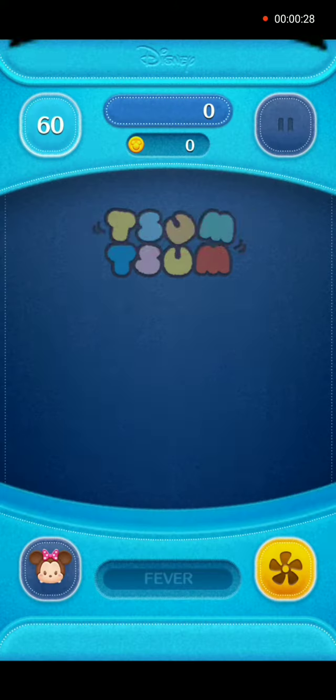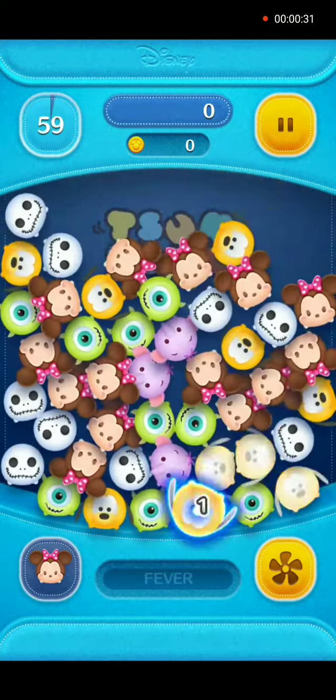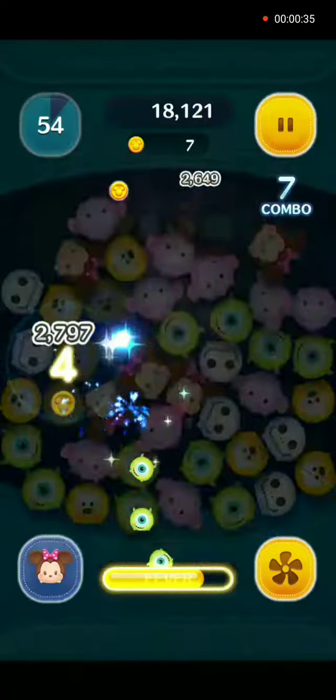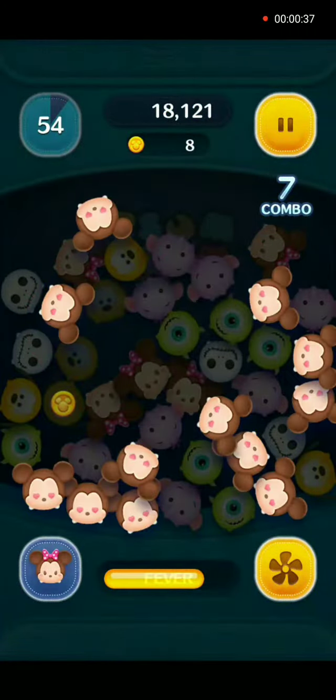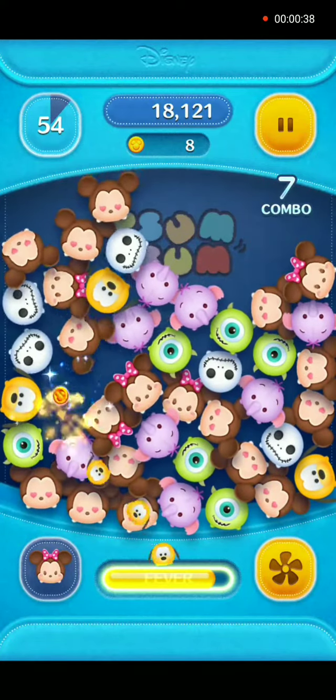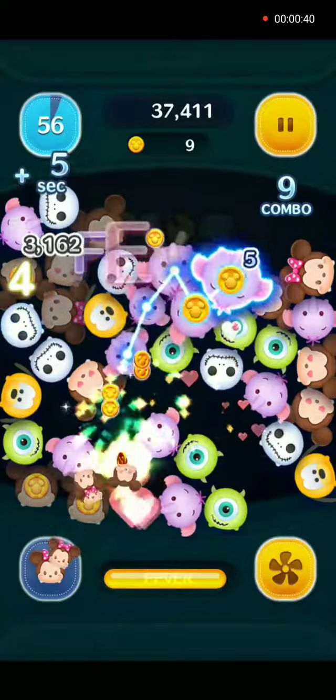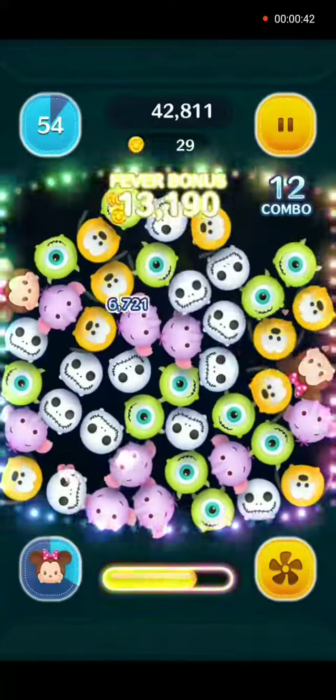At the skill level she will change 14 random Tsums! Let's get ready for the first skill activation. There it is and you can see that the Mickeys have hearts in their eyes.